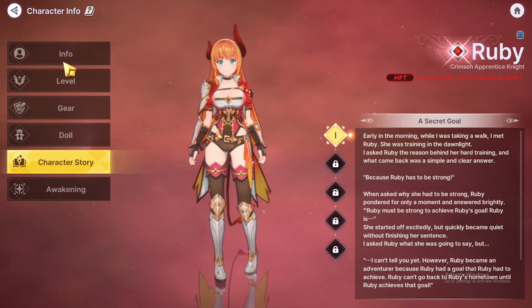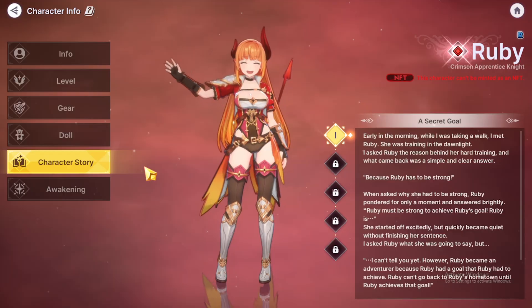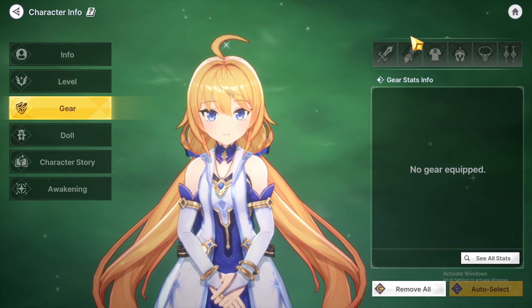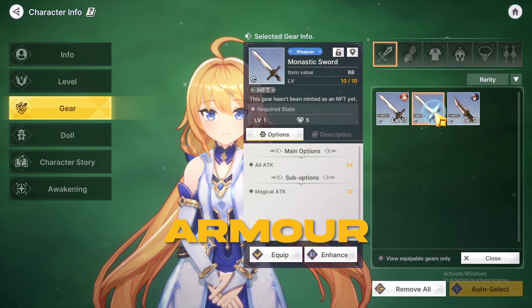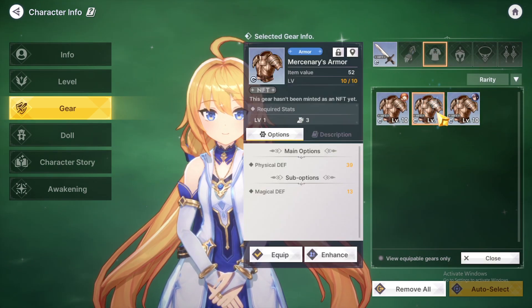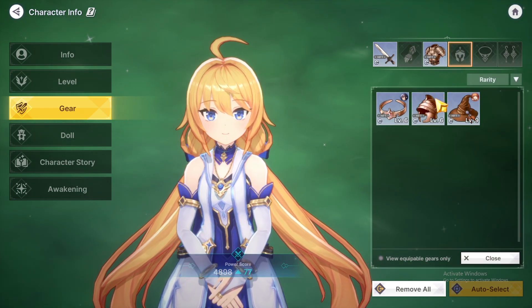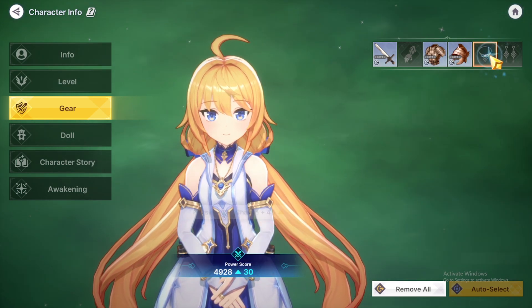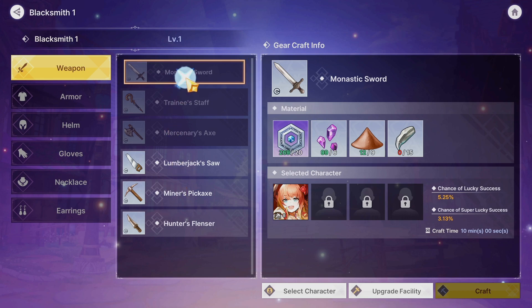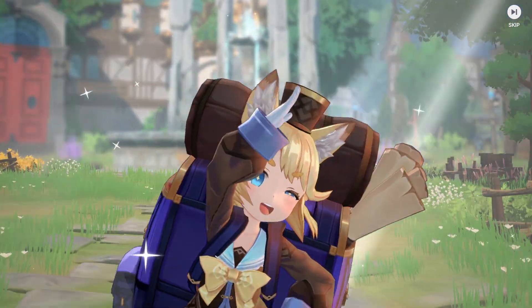Each character in Stellar Fantasy has its own backstory, which you can read up in the character menu. Every character's loadout consists of different items like their armors, jewellery and dolls. Each of these items contribute to the attributes of the character, which can be used in combat. The character's armors and jewellery can be crafted through the blacksmith, whereas the dolls can be gotten out of mystery boxes.